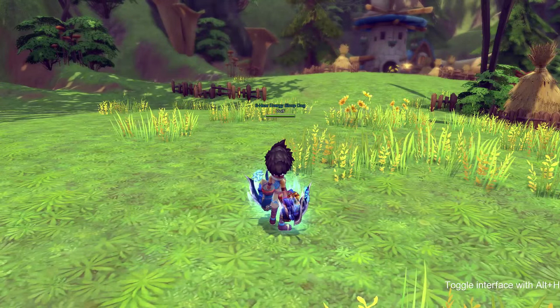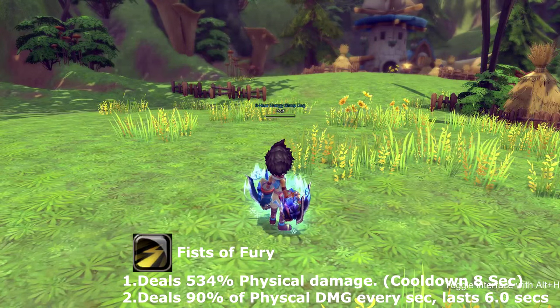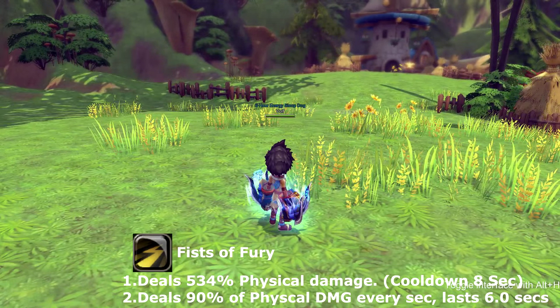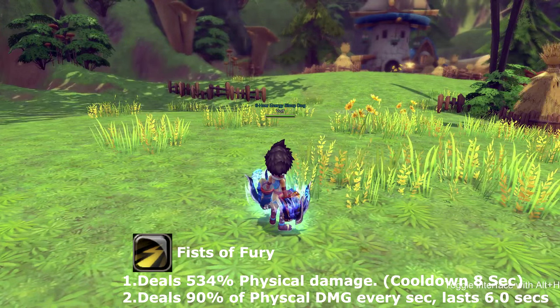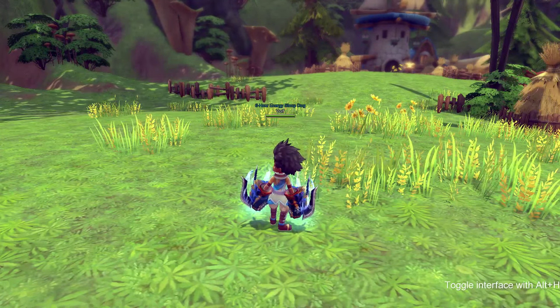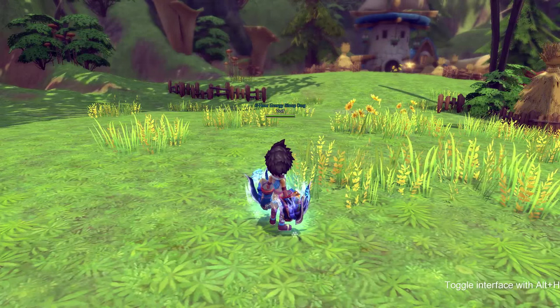Our next skill is called Fist of Fury. Fist of Fury deals 90% of physical attack every second for six seconds. This skill goes on cooldown for eight seconds.